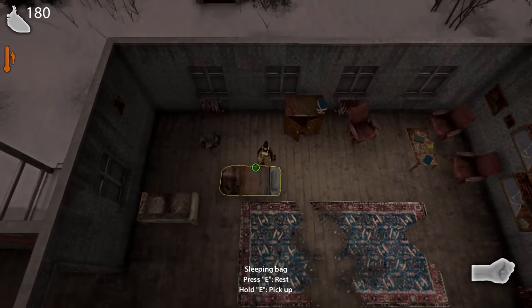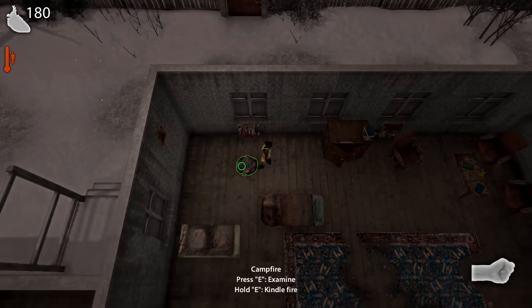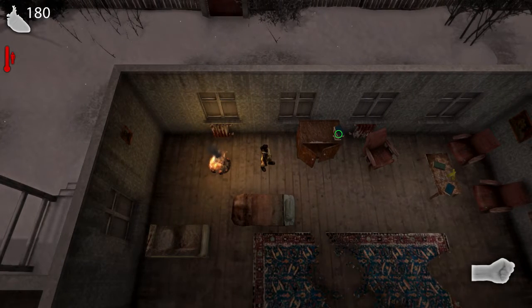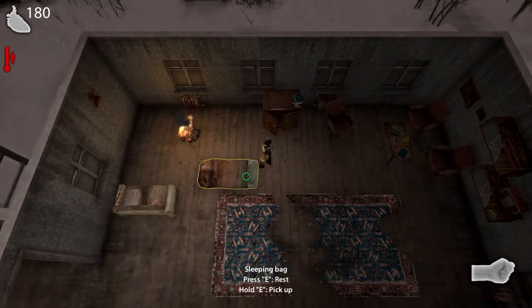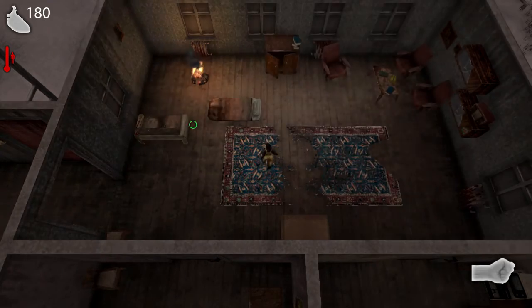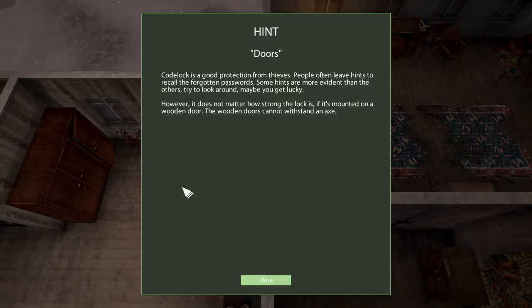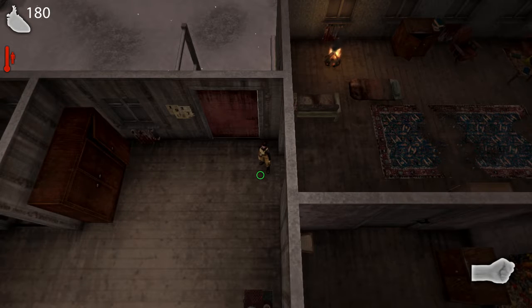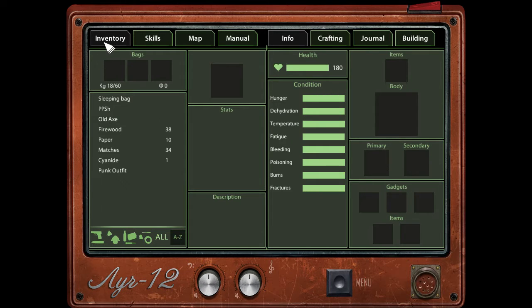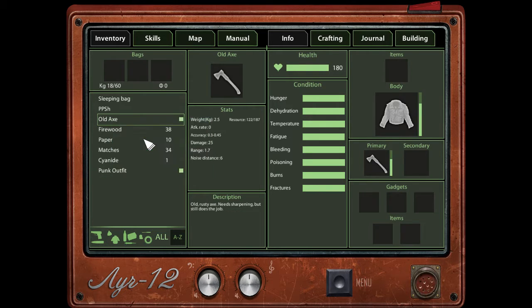You're in a post-apocalypse situation and you need to find food to survive. You can rest in your bed. Mouse controls where you're looking and WASD controls movement. Before I do anything else, let's hit Tab and investigate inventory. Let's equip the punk outfit and the old axe.